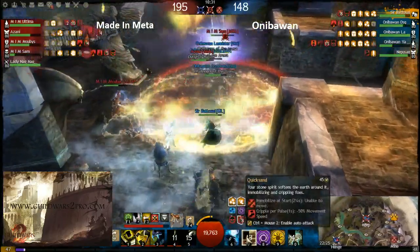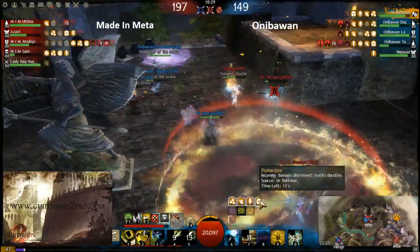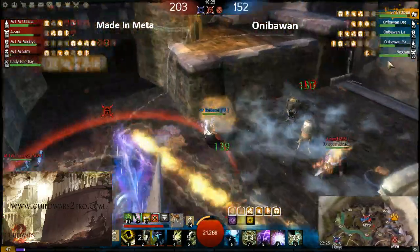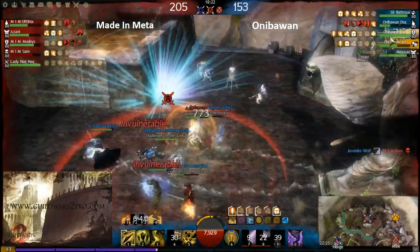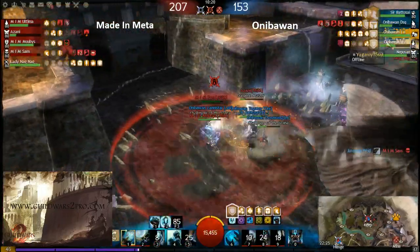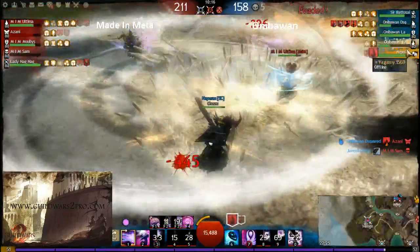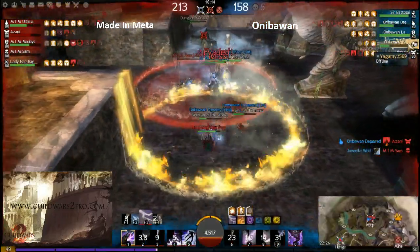All his spirits are already down. Look at this protection duration — oh my god, the protection duration for team Aniba One is insane! All members have like perma protection from those spirits. Every member we click on, we see the protection there.